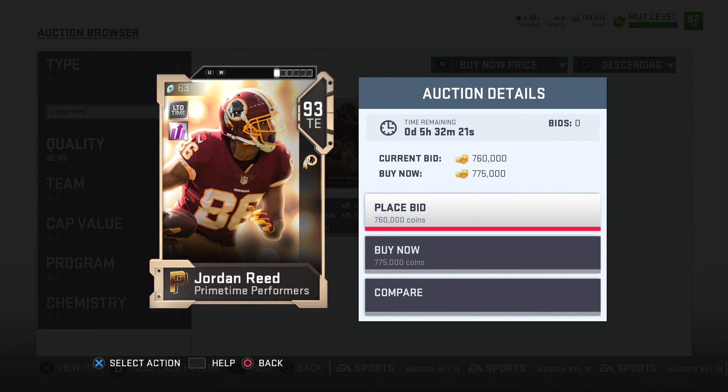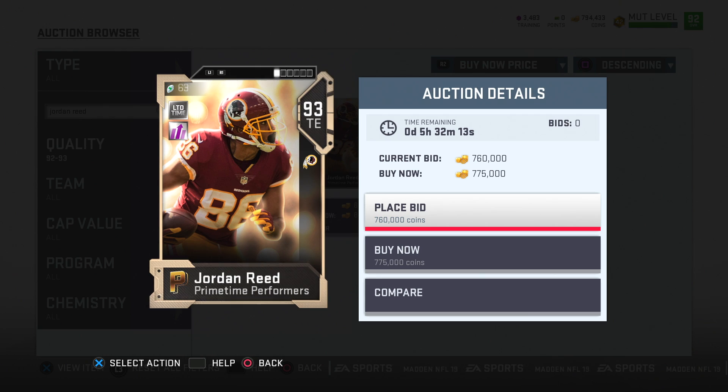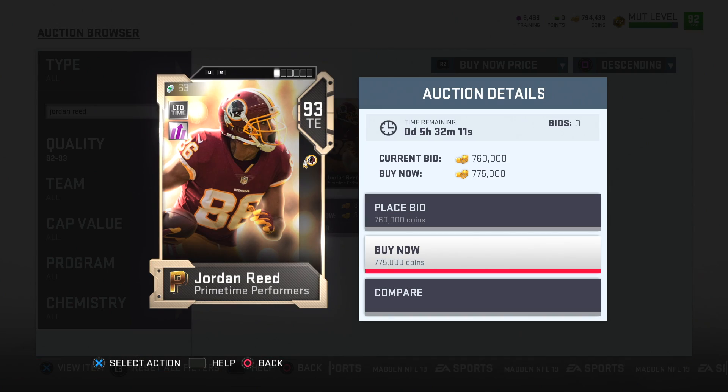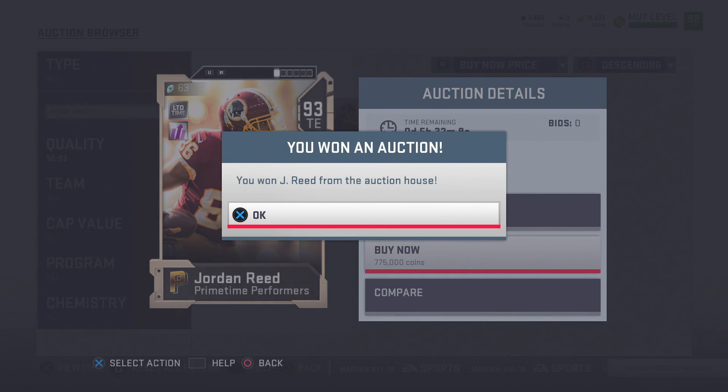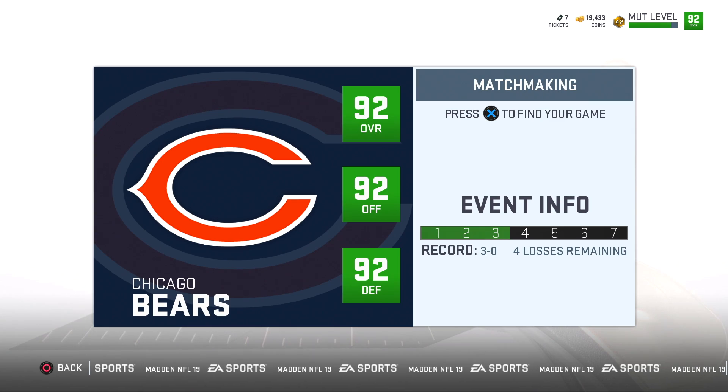This move is kind of unnecessary because Zach Ertz has been a baller on our team, but I'm going to pick up Jordan Reed instead. They recently dropped this card and I'm seeing that speed and catching and figured we need to bring him to our team — 775,000 coins. That wraps up today's moves. I've got three games for you, so let's not waste any time.